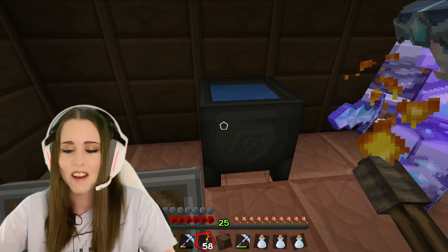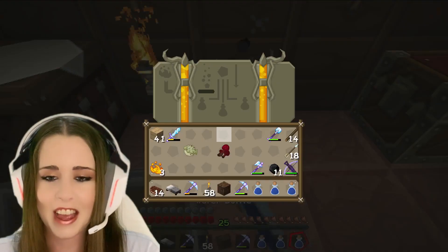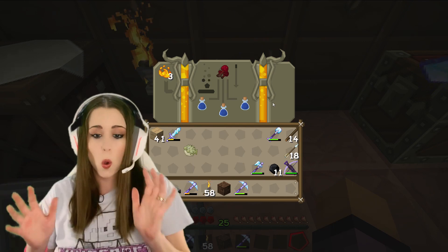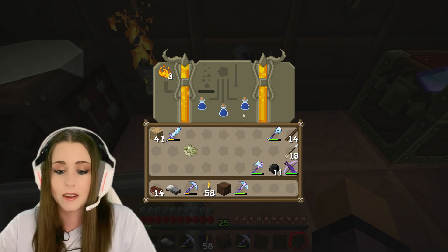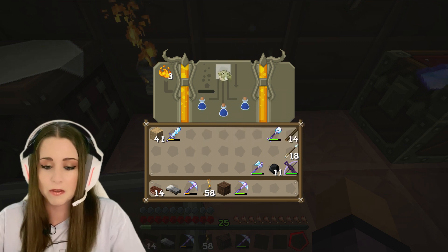Oh, that's why I have the cauldron! I remember this now. I am prepared — look behind you. I have a cauldron here for this exact purpose. There we go. Okay, they are now awkward potions. Oh wait, we can leave them there, then we add the puffer fish.